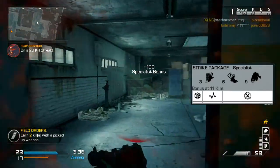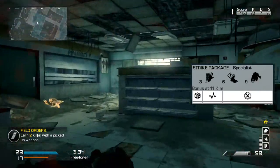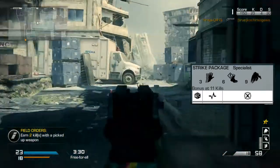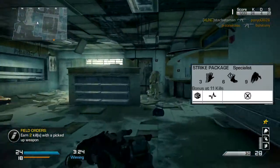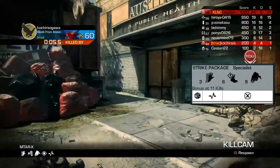Then we have Scavenger again to make sure we don't run out of ammo. For our final Specialist perks we have Dead Eye and Hardline — Hardline so we can get the KEM one kill earlier. In this gameplay I do go on a 22 kill streak; I could have got a KEM strike but I choked as usual.